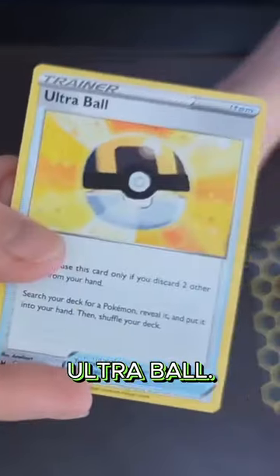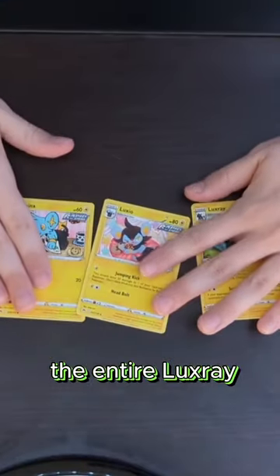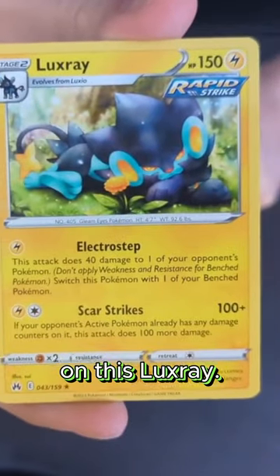Check out this Grubbin, Ultra Ball, and maybe the coolest thing — I got the entire Luxray evolution line. It's just a rare, but I really like the artwork on this Luxray.